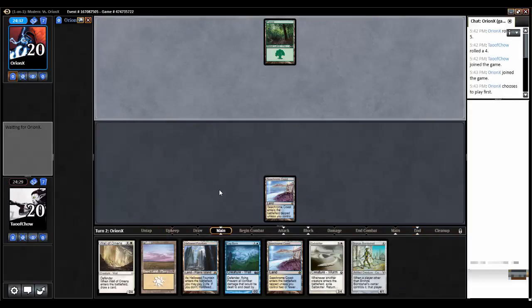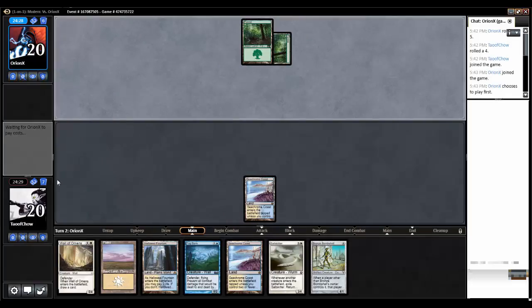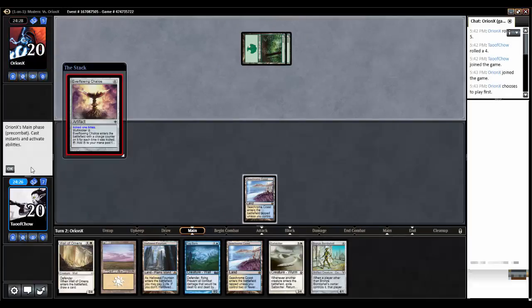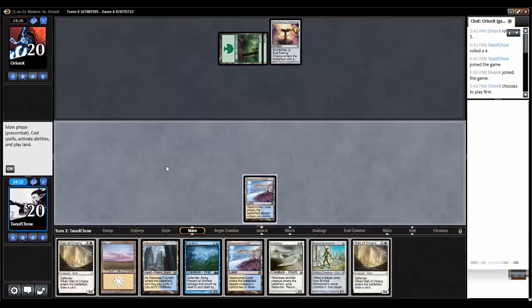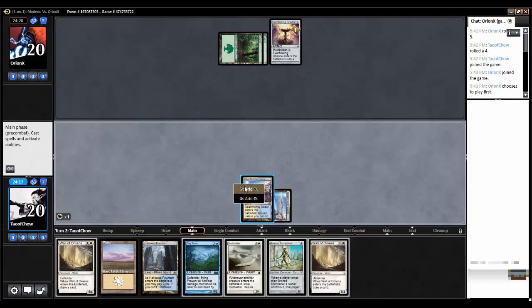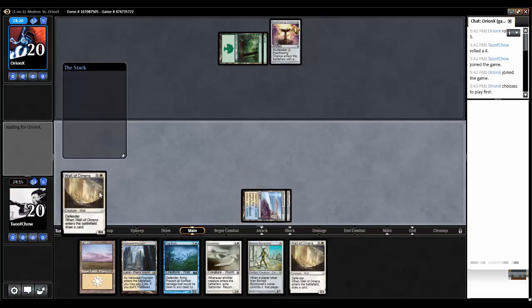Okay, so I've got my bombshell out. Don't need to see the graveyard. Ever-Flowing Chalice. Interesting. So we'll play another Seachrome Coast, get some mana online, and go to Wall of Omens.